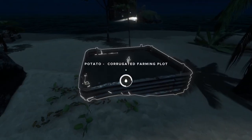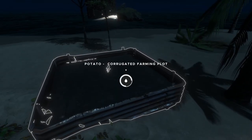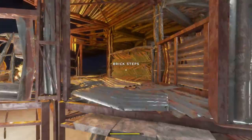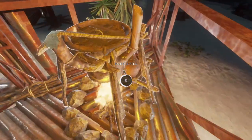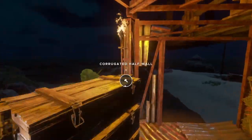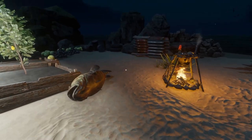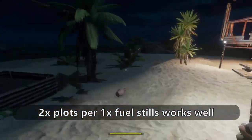Have about three or four of these plots and just keep transferring potatoes into each one. Don't let them die — they die if they don't get enough water. They keep growing every 48 in-game hours, and you can pick them and put them straight into the fuel still or stockpile them. You can see this still has produced about half a can of fuel already. Fuel is mainly used for engines on the rafts, and however many fuel stills you have, you need double the farming plots.